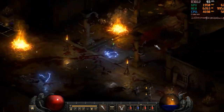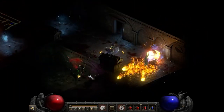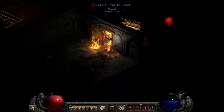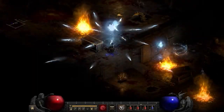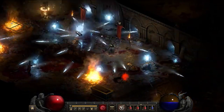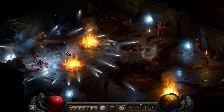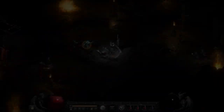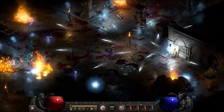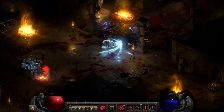The last Sorceress build we'll look at is the Meteorb build, which uses Frozen Orb and Meteor. Since both Fire and Cold are being used, this build can get around immunities better than Blizzard Sorc. It's a great ladder starter build because it doesn't require specific gear, and for that same reason it can also stack a lot of magic find. Even though it doesn't require gear to get started, gear does make this build much better. The build has great endgame options and can be good for fast-paced farming. Like all Sorc builds, you're going to be squishy, so be careful. Compared to Blizzard Sorc or Lightning Sorc, this build falls a little behind in the later game, especially in a full party.